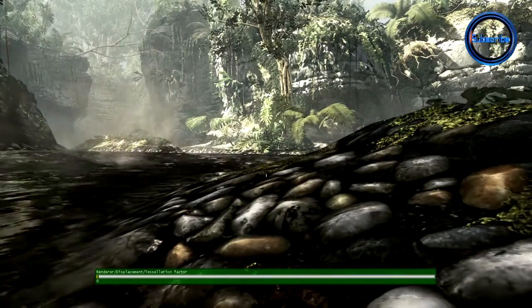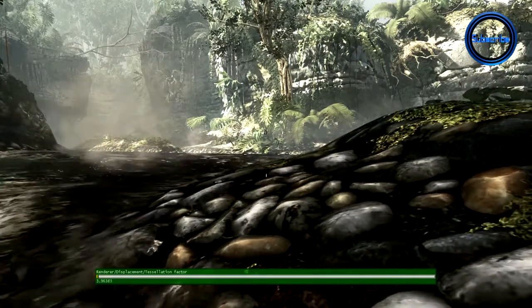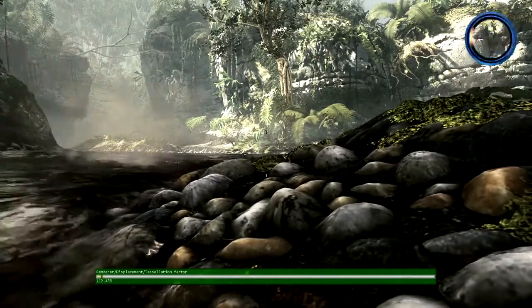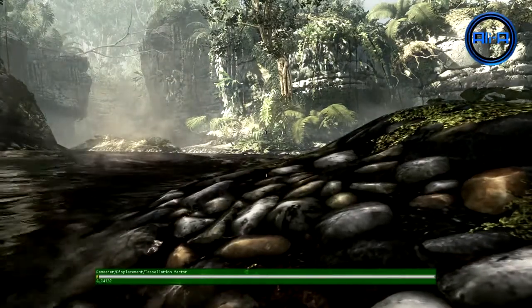With displacement maps off, you can see that the rocks on the riverbed are basically flat. However, as we slowly turn on displacement maps, you can see real geometry — the rocks, the nooks, the crags actually grow. This is a significant increase in geometric fidelity that is happening in real-time in our new engine.